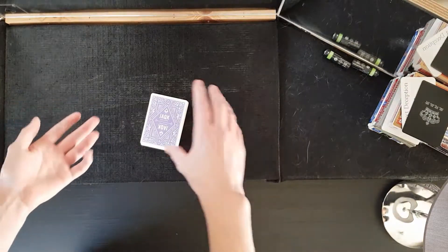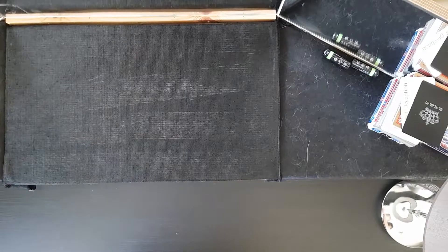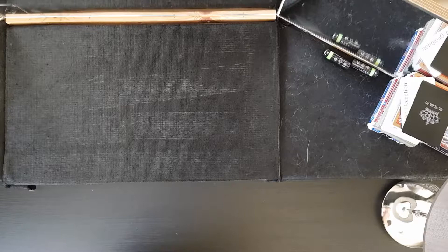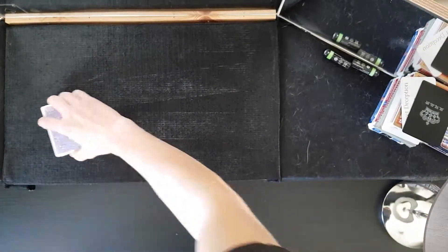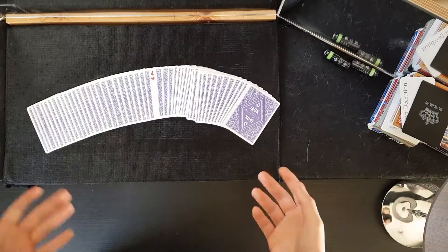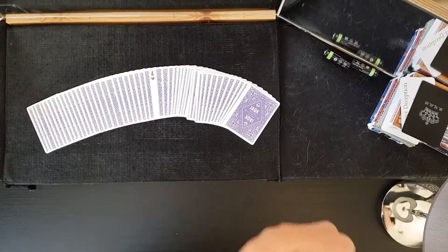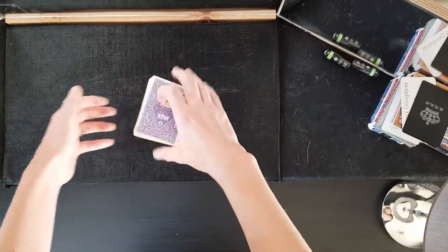We might eventually help you find your lucky card as well. What I'm going to do is take out my lucky card and reverse it in the deck so you can see it when I spread the deck. As you can see, I've turned over the four of hearts — because that is my lucky card.